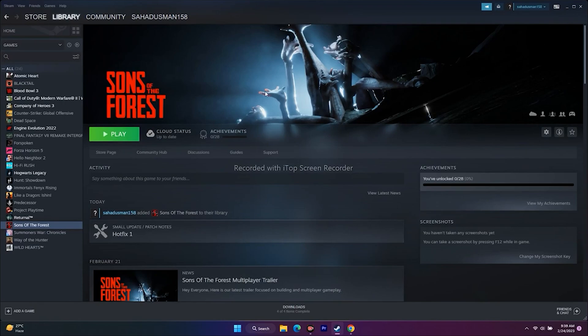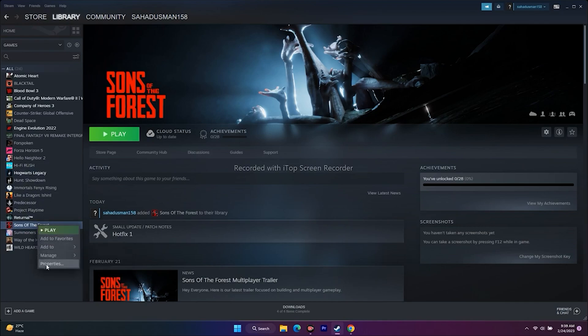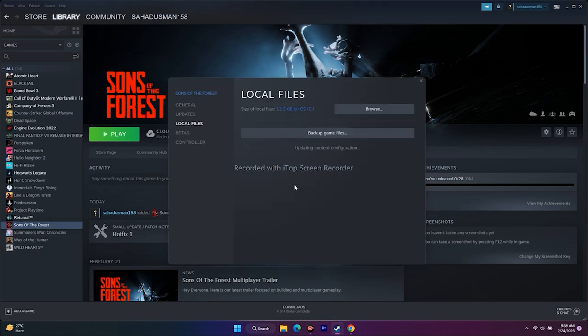The next step is to verify the integrity of game files. If any files are corrupted or missing, this step will fix them. Go to the game in Steam, right-click and go to Properties, then go to Local Files and click on Verify Integrity of Game Files. Wait until it reaches 100%, then try to play the game. This is a very important step and has worked for many users.